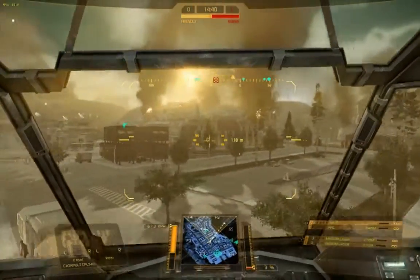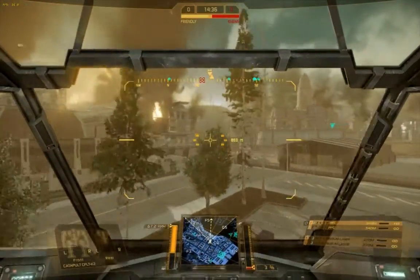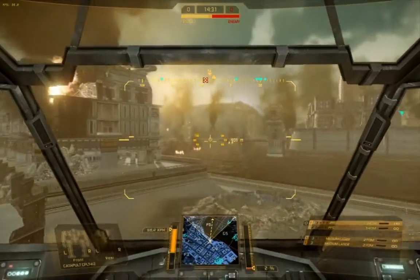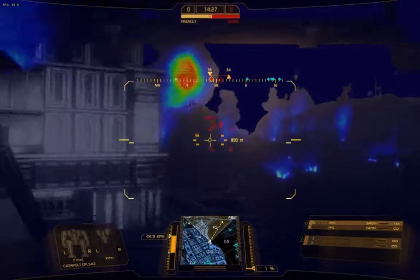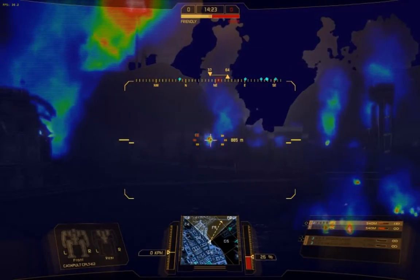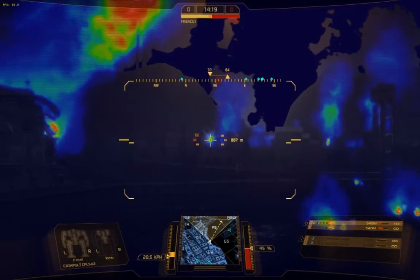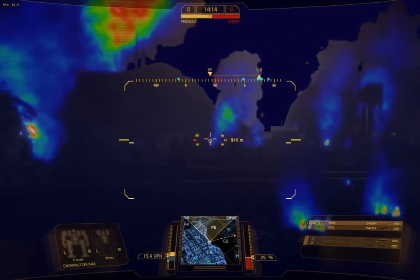Right now I'm on River City, and I know there are some good sniping positions along the riverbed but behind these buildings, so I'm just moving into position. Whenever you're playing the direct fire support role, heat vision is one of your best friends because you can see the mech outlines even when you're outside of targeting range. So that's what I'm doing right now — sniping at heat signatures.